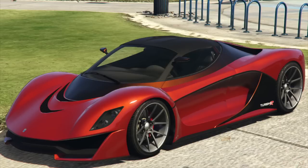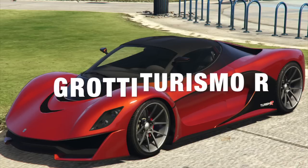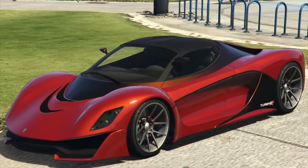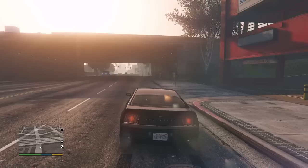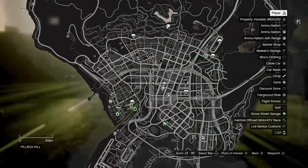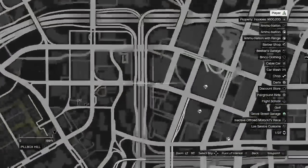Our second supercar location is for the Grotti Turismo R. This car comes almost fully customized when you find it and it comes in two colors: red and black, and matte red and matte tan. There are three different places to find this car. The first spawn location is inside the Pillbox Hill garage as shown on the map right now.